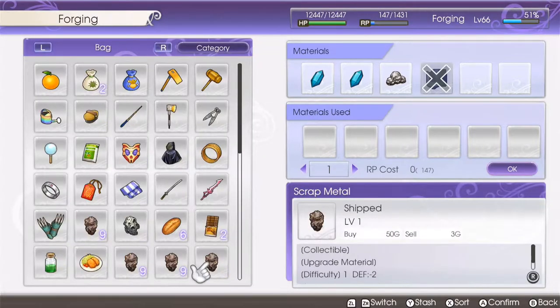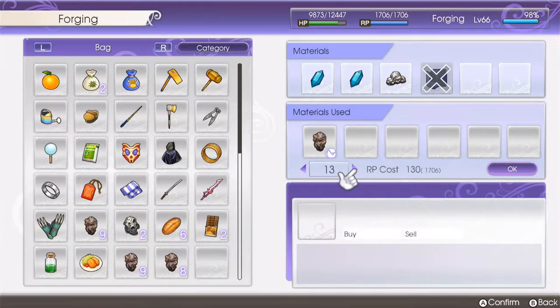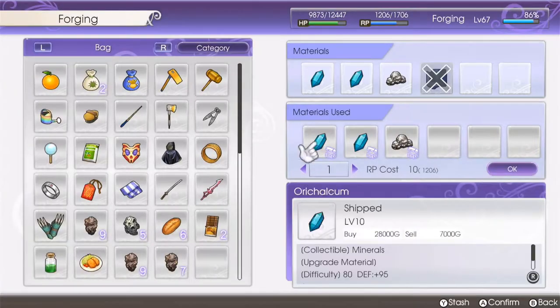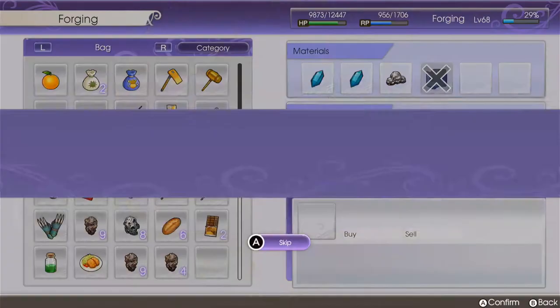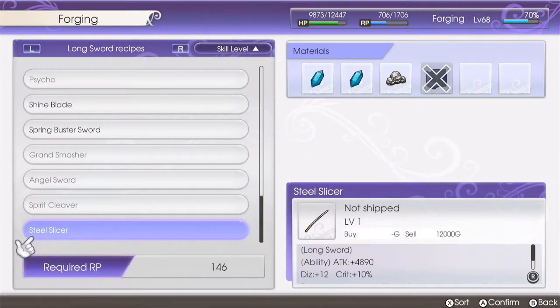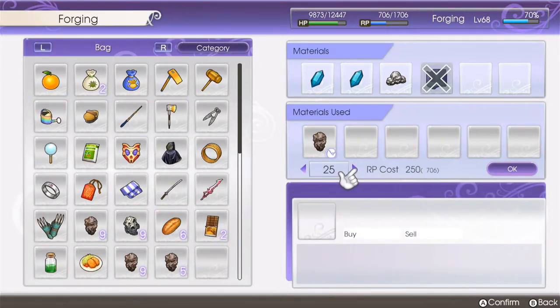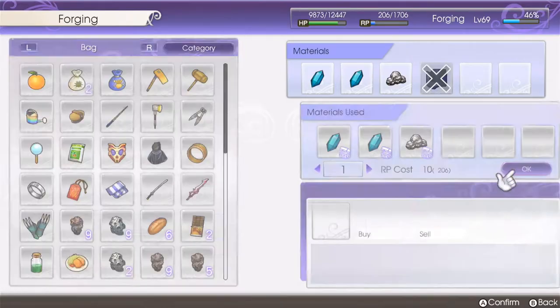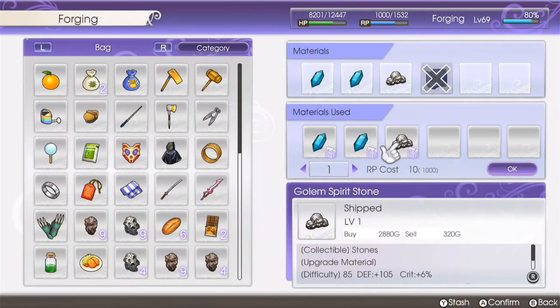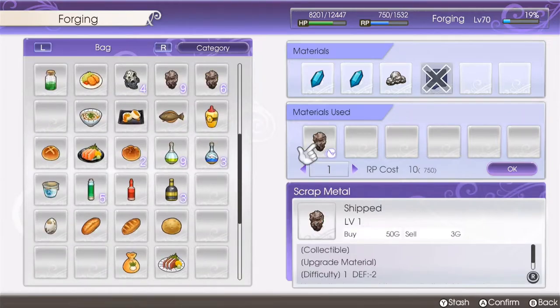So this method I'm gonna show you is that you take your highest level recipe and then take anything you can use, but just one item. Remove the recipe and add like this one — I'm adding just a scrap metal — and then take as many charges as I can. You're gonna fail, but you actually gain experience while failing.